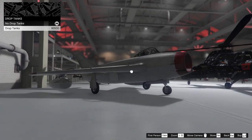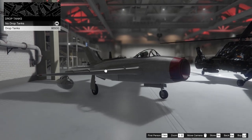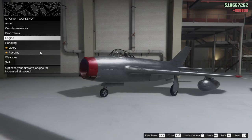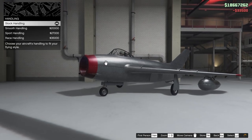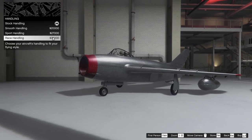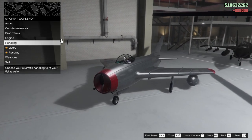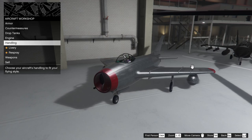We can add drop tanks to this thing. I'm not really sure exactly what these do, but I kind of like the look of it, so let's do it. For the engine, we are going to upgrade that all the way. For the handling, we have four options — we're going to go for race handling because I like my planes to be as responsive as possible. I find it to be really useful.